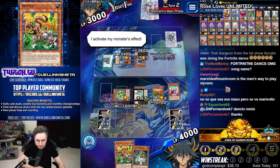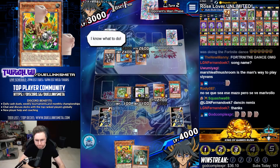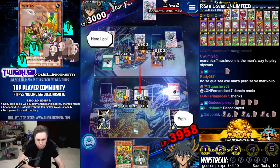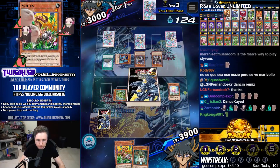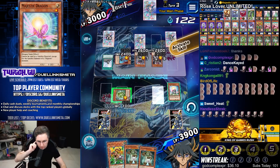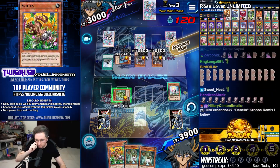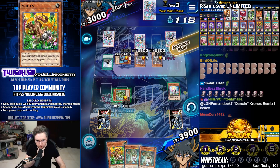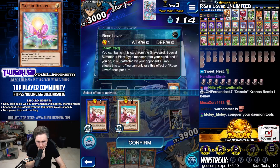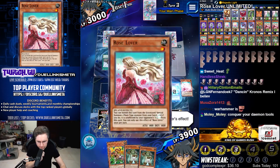Let's go! I activate my monster's effect. I know what to battle — here I go. Guardi Oak, summon. Maybe we want to return Sniffus so we could... Let's Rose Lover at Guardi Oak. I activate my monster's effect.